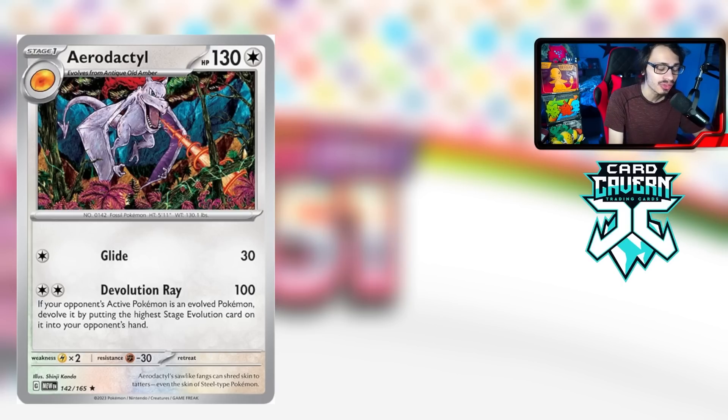Not enough people are talking about Aerodactyl — I think it's legitimately that good. When you're playing against Charizard EX it can be a pain because they have 330 HP and it's hard to one-shot, but Aerodactyl can de-evolve it and knock it out immediately. It's a different way to KO big HP evolving EX Pokémon, and the more evolving EXes we get, the better Aerodactyl becomes.